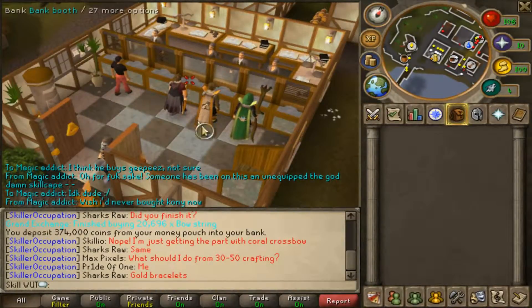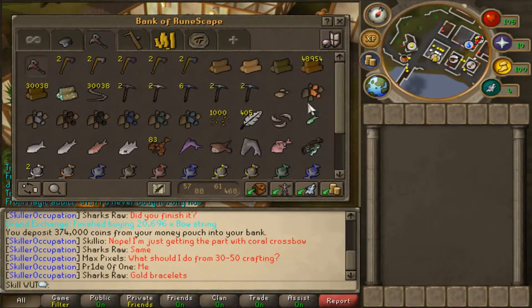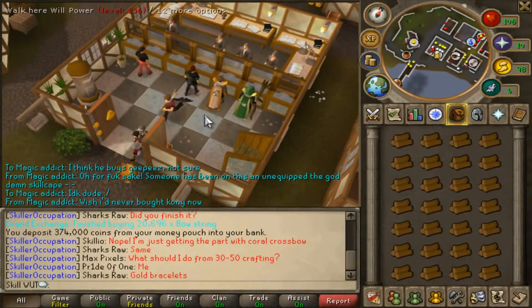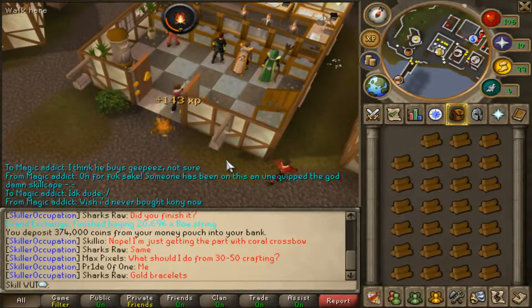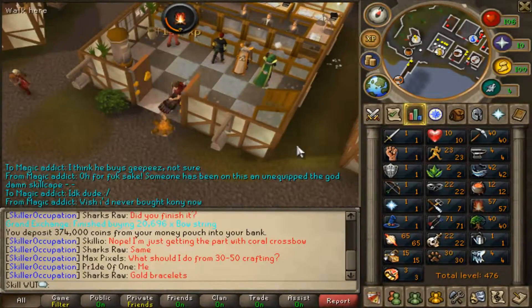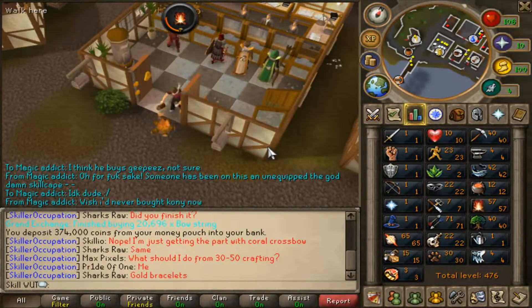I've got 25k maples that just came through for my fire making. My current goal for fire making is 99, but it's quite a tedious skill, even though they added bonfires and all that stuff, it's still quite tedious.